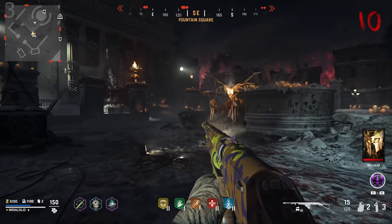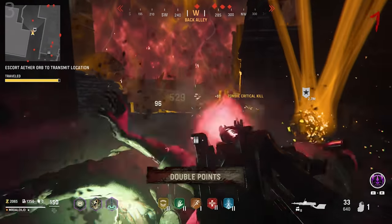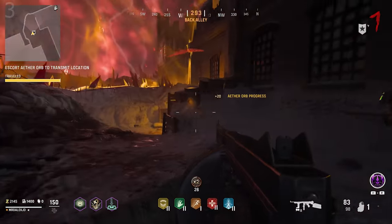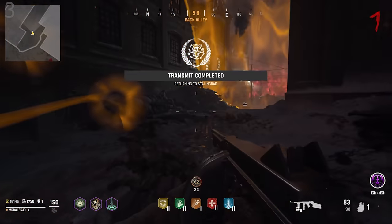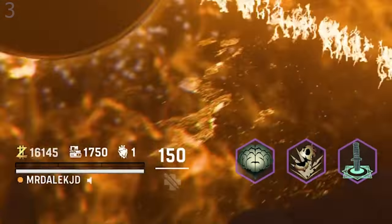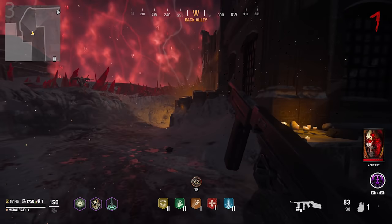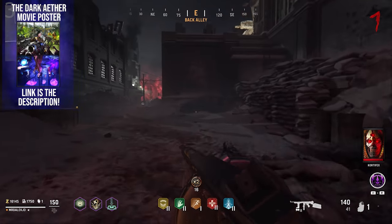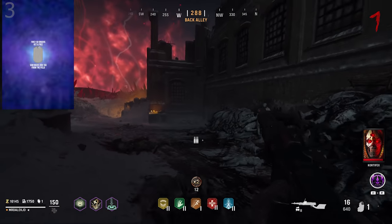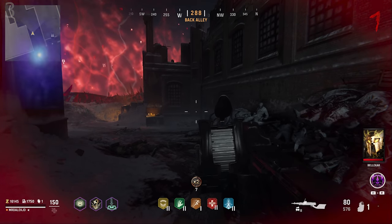Tip number three is all about double points. If you see a double points drop during an objective and you know you're about to finish it, wait and grab it right at the end so that the double points being active will give you double the essence you'd normally get from completing an objective. In the higher rounds you're rewarded 10,000 points per objective, but with double points active you'll get 20,000. Time it well to make the most of it.